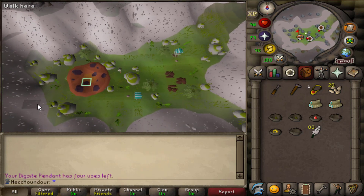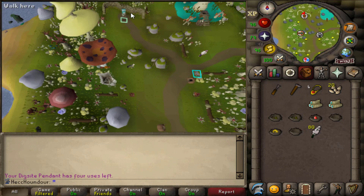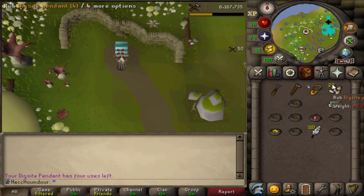Then travel to Mushroom Meadow and repeat. It's really simple and really useful. You'll never regret doing your birdhouse runs.